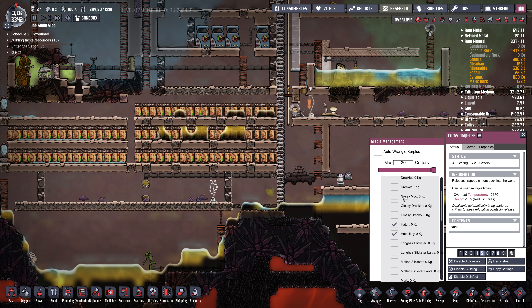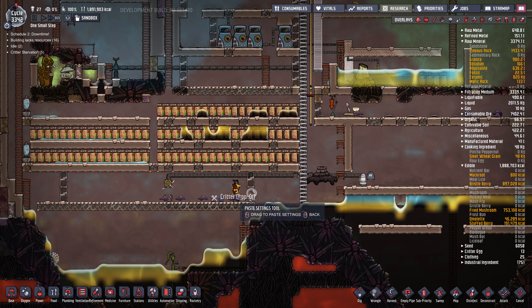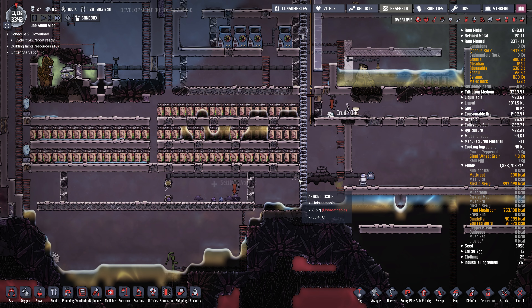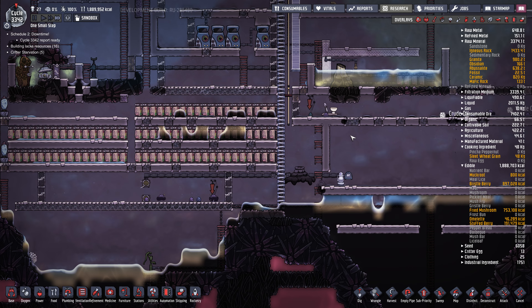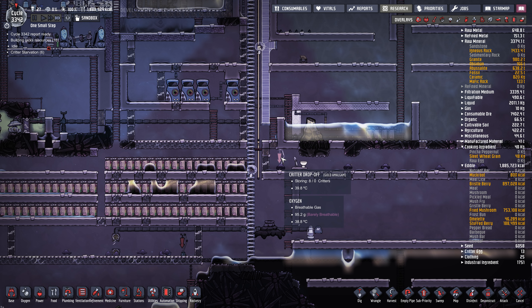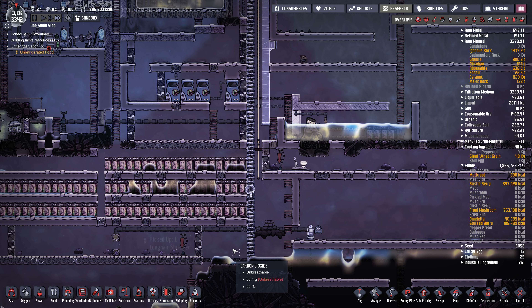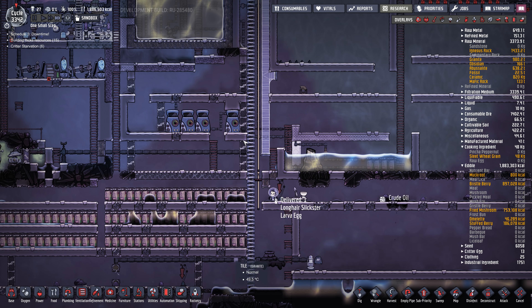Let's try this again — auto wrangle. Hatch, hatchling, max zero. Copy those settings. Now they should pick them up and move them upstairs, as long as there's a place for them to go. They should be wrangling them.